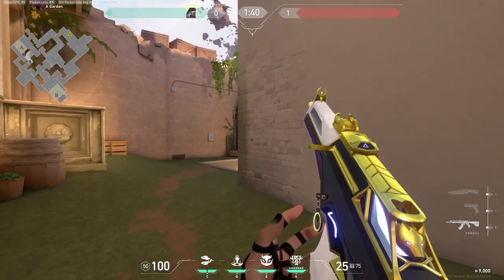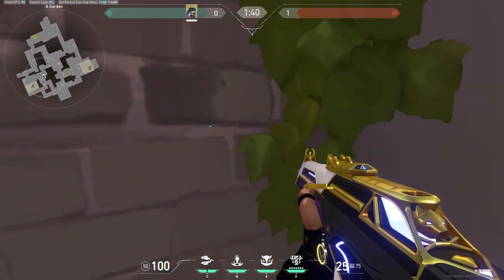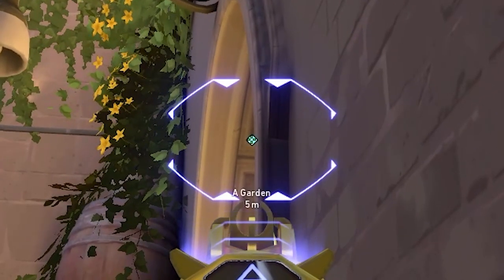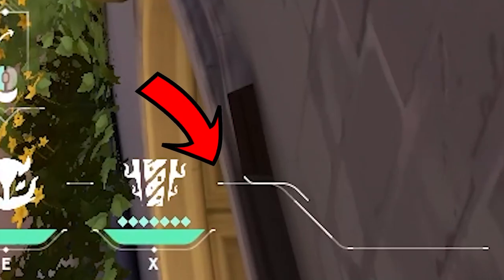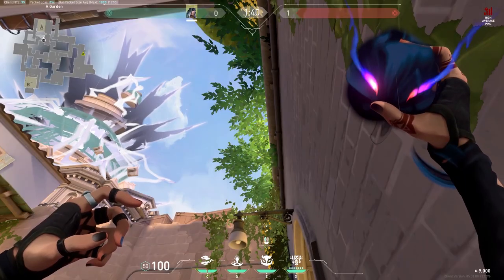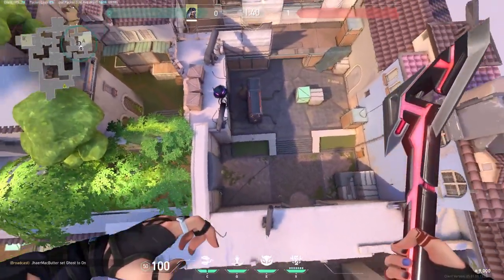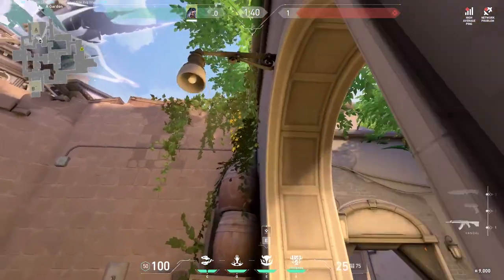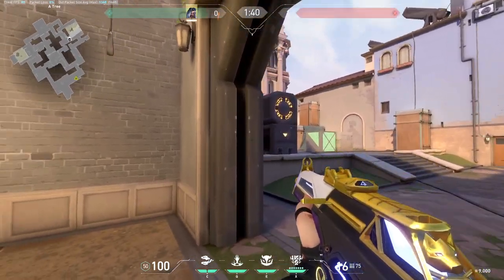Now let's talk about this crazy retake lineup for Fade. You want to go right here on this corner on A site. From this corner, you'll notice the bottom left corner tip of that arc right over there. Take out your haunt ability and place that hotbar line right there on that reference point and do a regular throw. Your haunt lands right over there and scans all of A site. One way to play this is you throw your haunt, go right over here into what's probably gonna be smoke, and once your haunt scans people, just start spraying through the smoke.